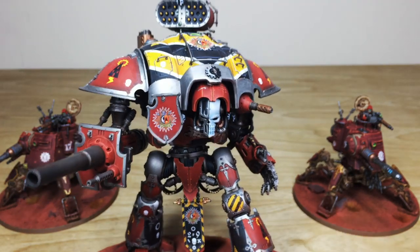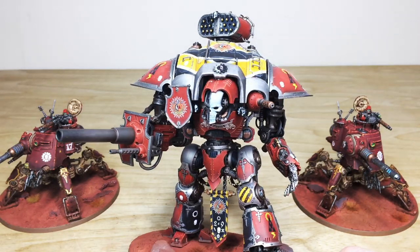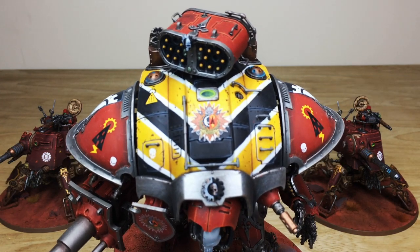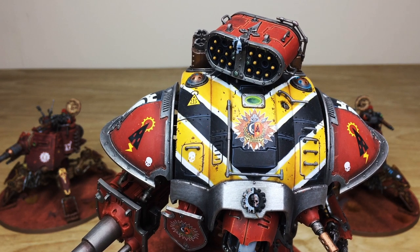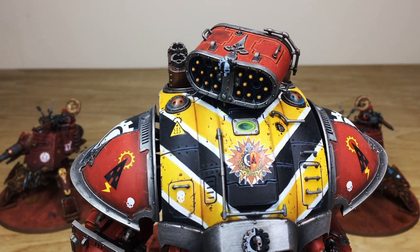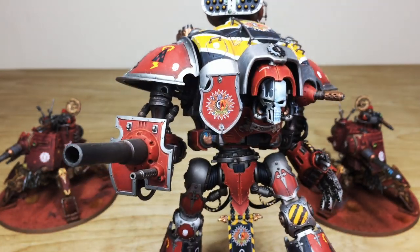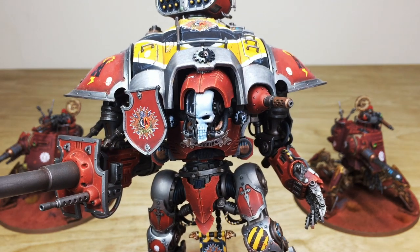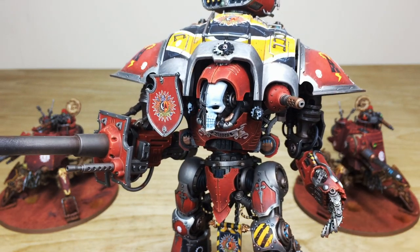Knights are a great addition to any army, and this one is armed with a rocket pod on top. You can see all the little lenses and everything painted. Zooming into that top plate, you can see all the brass work with verdigris, all the little lenses on the missile launcher picked out, the hatch light done — looks like it's glowing from within, really cool. All transfers have been applied, the Mechanicus symbol is there, and there's an eerie glowing face area with a lovely subtle blue tinge to it.